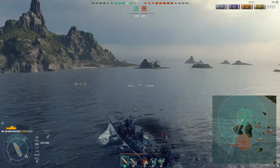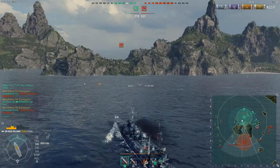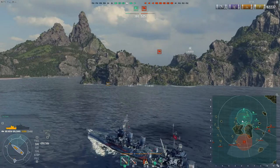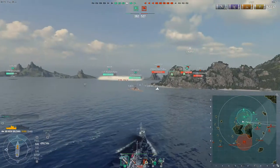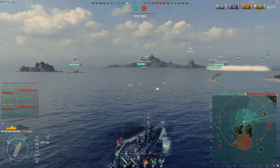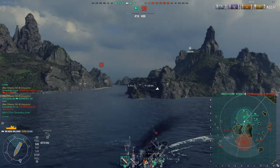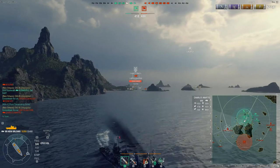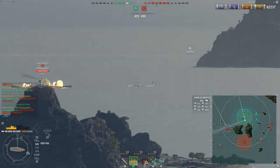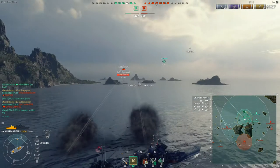I want to reinforce the western flank because if they push in and we're not prepared, it's a bad situation for us. I moved in that direction but saw that maybe I should help the Mahan because I'd be abandoning him too early, and also our King George V is moving in that direction. You always want to keep moving with your team as much as you can. This is one of the best support cruisers in the game. I recognize that I am located, so there is probably a destroyer on the western flank close to me.